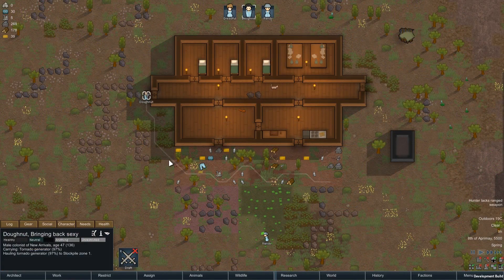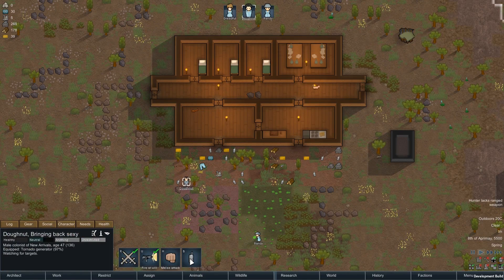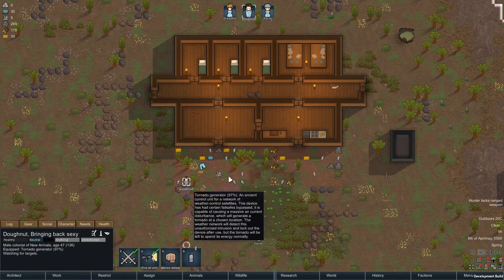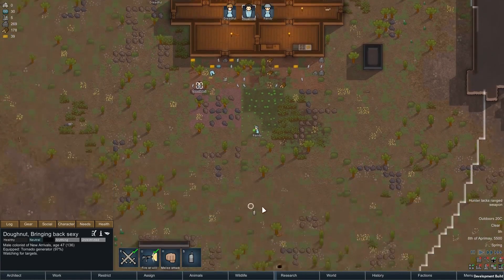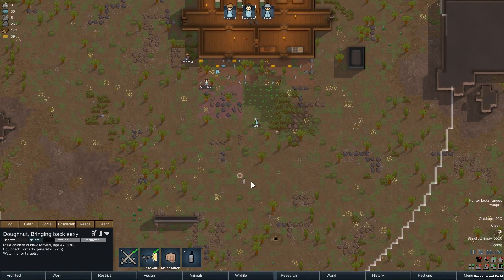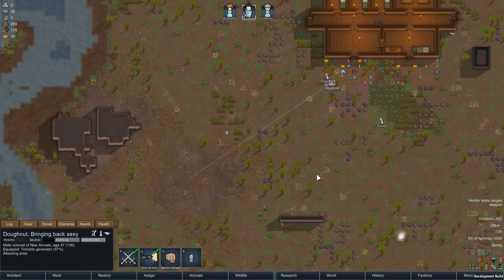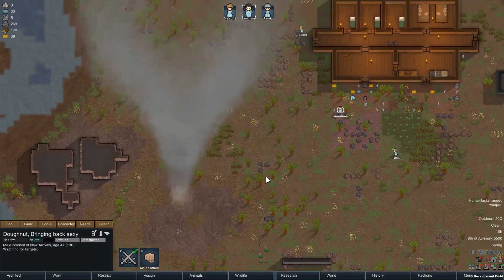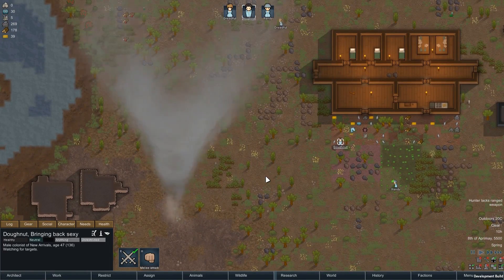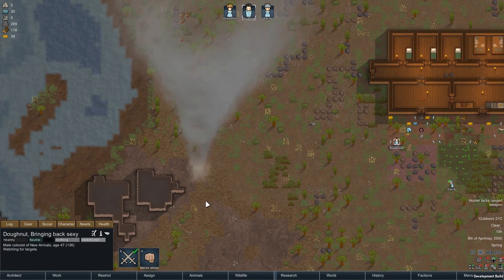Donut, since you've got one — well you're carrying one at the moment — first of all I'll need to draft you, then I'll need to actually get you to equip it, and then I can actually use it. So I need to actually target somewhere, preferably not my own house, but anywhere within this circle. So let's avoid the crops and everything. And he's firing it like a gun. And there we have it, one of the RimWorld tornadoes, which were introduced in one of the most recent updates — I can't remember if it was 17 or 18 — but there it goes, breaking things up.